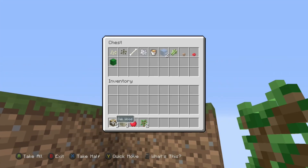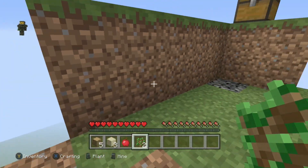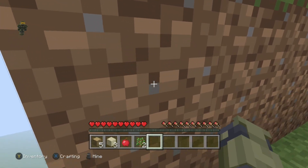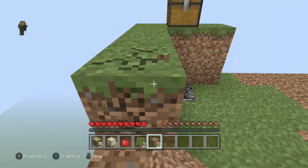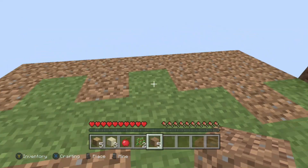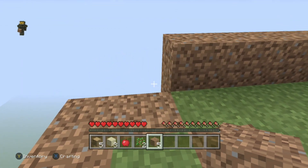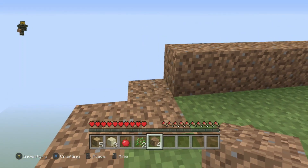Let me check what we have in this chest. I think now I might start to put together the cobblestone generator. I'm just trying to figure out how this is going to work. I think I can break these and grab them. You can see the grass already starting to grow over, which is good. I'm gonna try to remember how to make this cobblestone generator — it's been a while since I've done it. God forbid I mess this up.